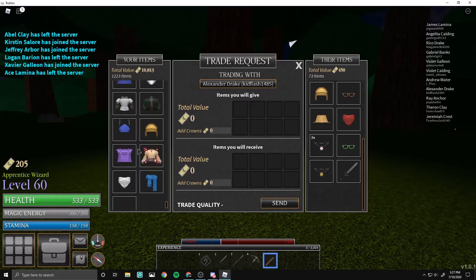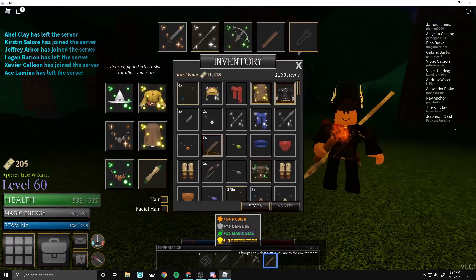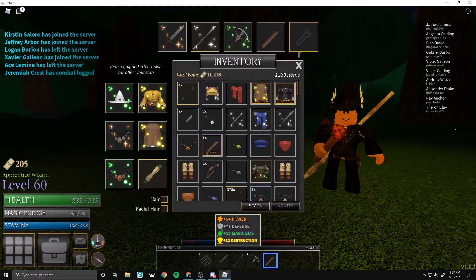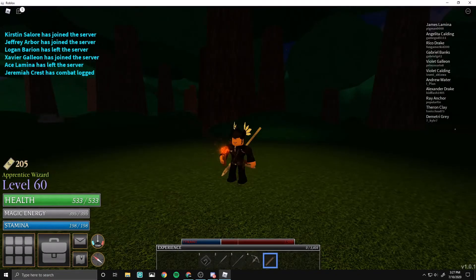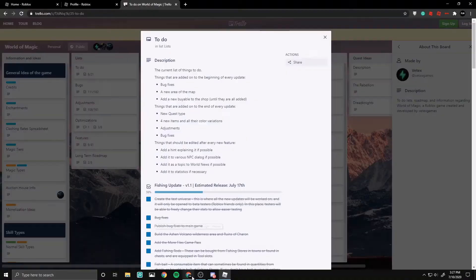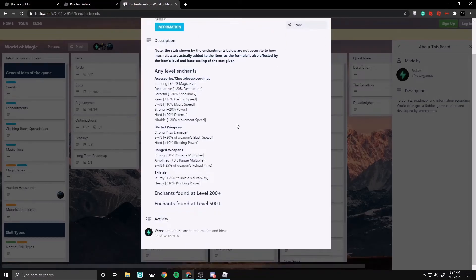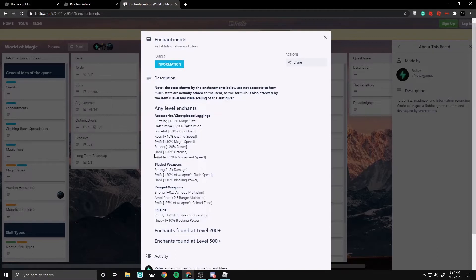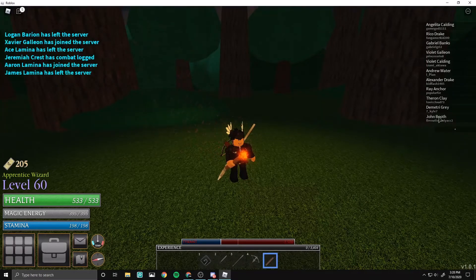Rare items like American sunglasses, defense amulets, and power amulets are things people love. You need to know your enchantments as well. If you don't already know about stats, I highly recommend going to the World of Magic Trello and checking the enchantments section. Strong and hard are the real enchantments everybody cares about. That's basically trading in World of Magic.